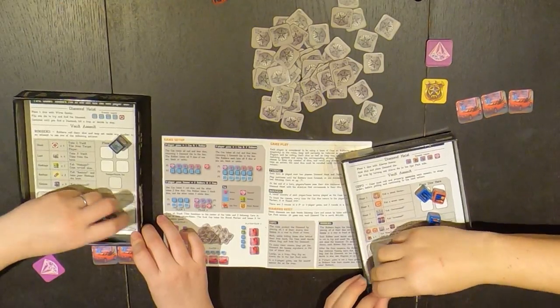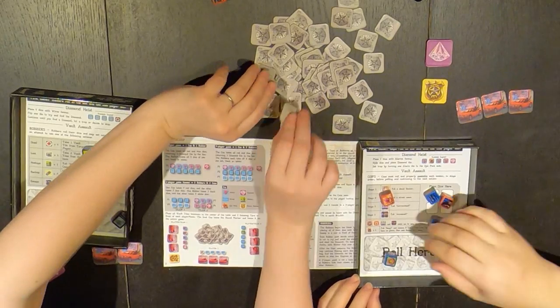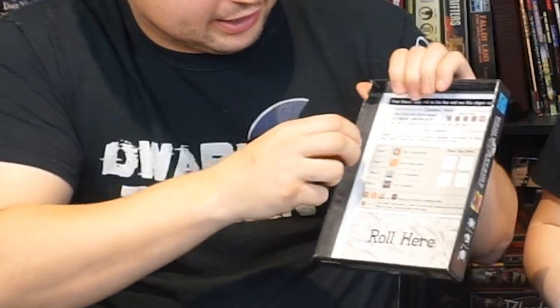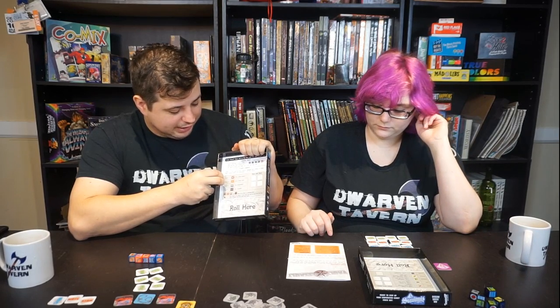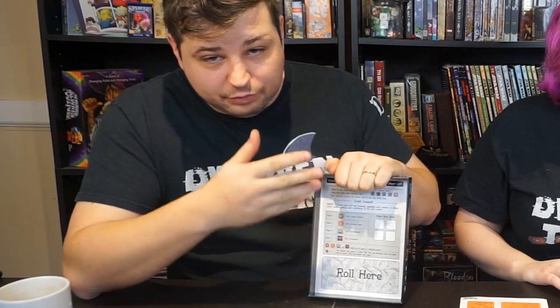For example, if you want to loot the vault, you have to have four of the vault tokens in order to grab two of the vault tokens. While the robbers are rolling, the police are rolling too, going down each one of their stages as well. For them, stage one is assembling a donut — whether it's the wild card piece that counts as one, or the other pieces that are just quarters of it.